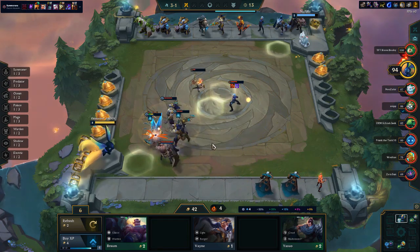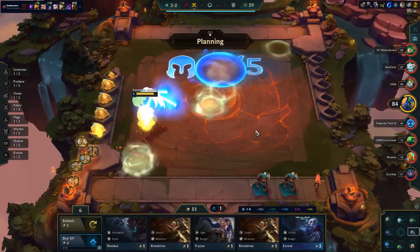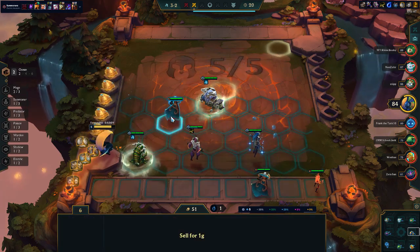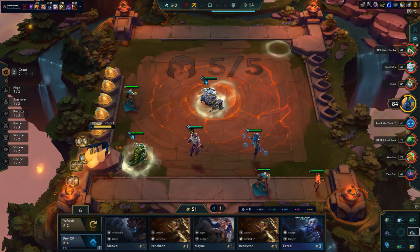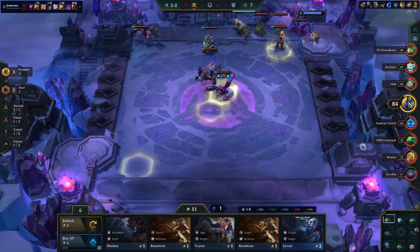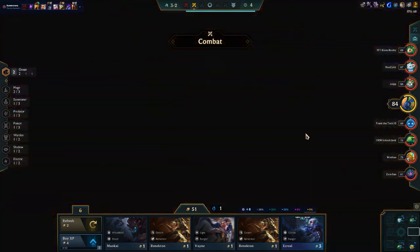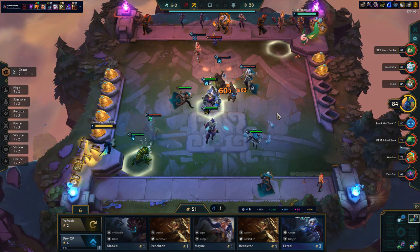I want to get my gold up to 50. I think I beat a lot of people in this lobby - I don't think I have to worry about just this one guy. We could get Phantom Dancer Vlad. How many Vlads are we competing with? Definitely some Predator players. Potentially an Ocean Mage player. We could roll a little bit and see what we get. This guy's got a Morello Zyra so I'm probably losing.